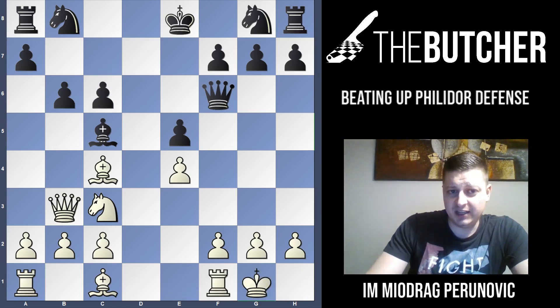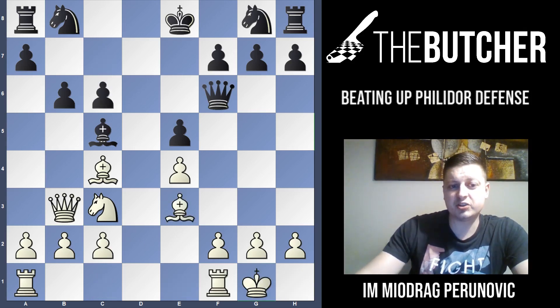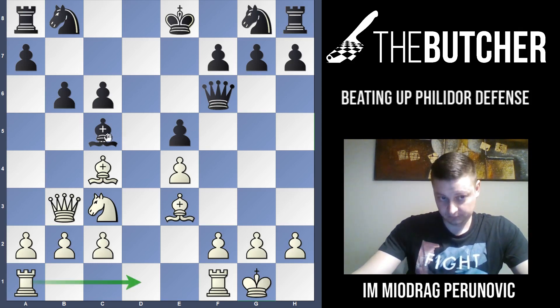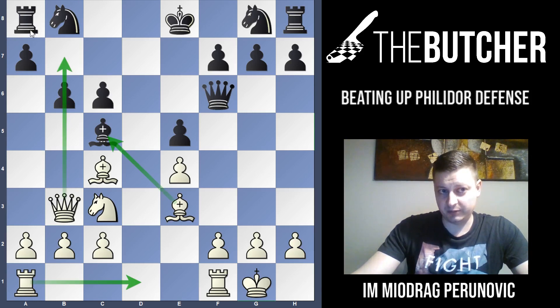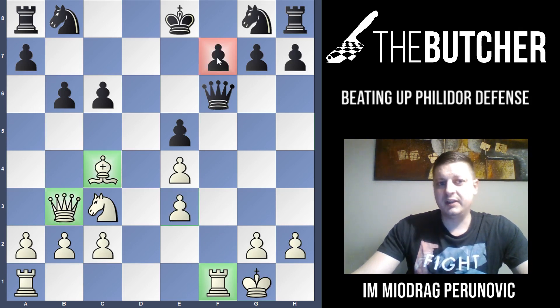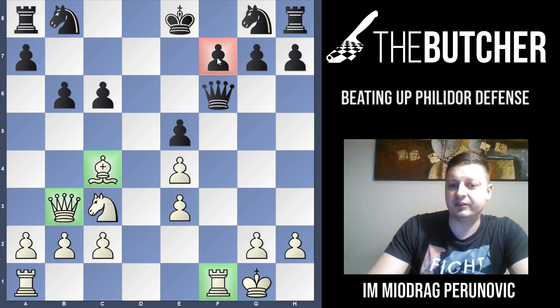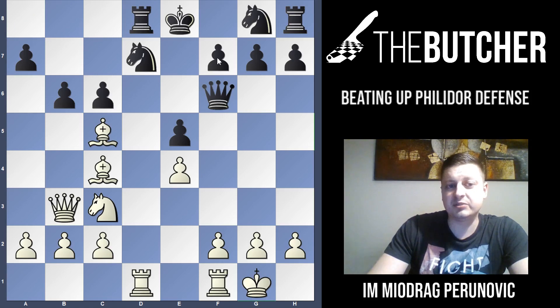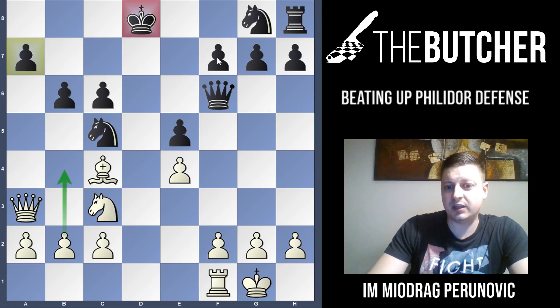Kasparov played castles, and after c6 played the great move Be3 — developing his pieces, opening the back rank, threatening Bxc5 followed by Qb7. At the same time, Black couldn't touch the bishop on e3 because the rook would be open and they'd have big problems on the f7 square. After Be3, Kasparov's opponent played Ne7. Garry played Rad1, then Rd8, and then Bc5.